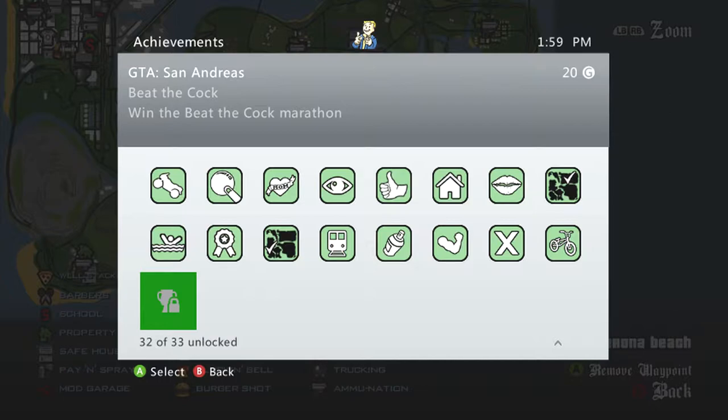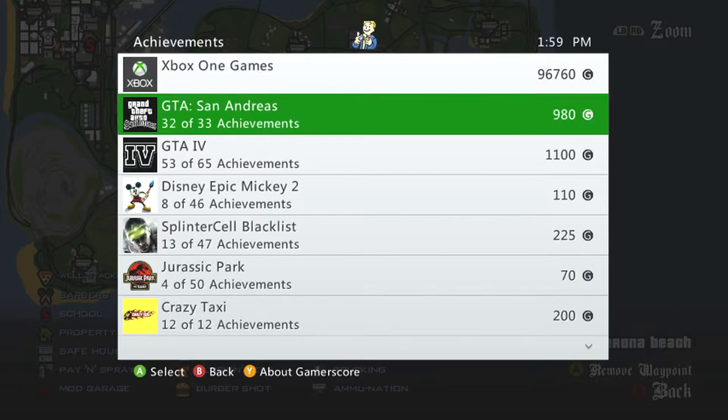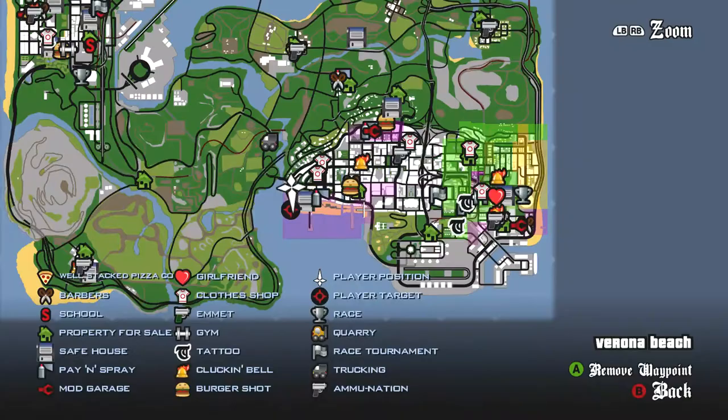First things first, you're gonna make sure your cycling skill, stamina and stuff are up to around 50%. You gotta swim, so swimming, biking as in cycling, and running are all parts of this marathon. You're gonna start with the swim, go to the bike, and go to the run. So you wanna have like 50% in each before it'll even let you start, from what I experienced, so make sure you get there.